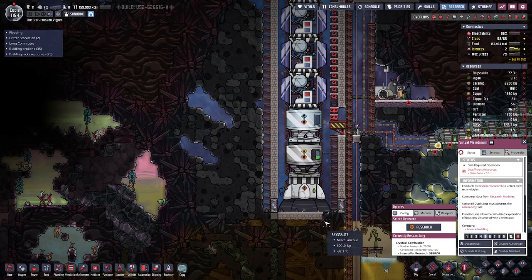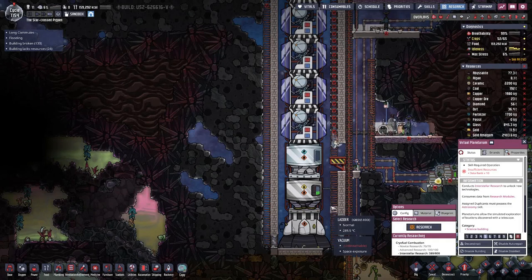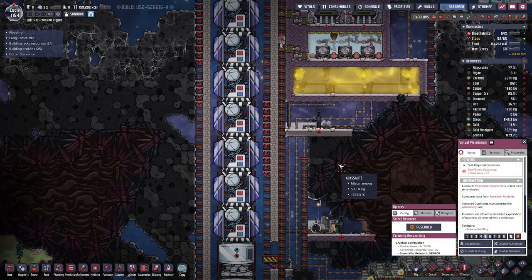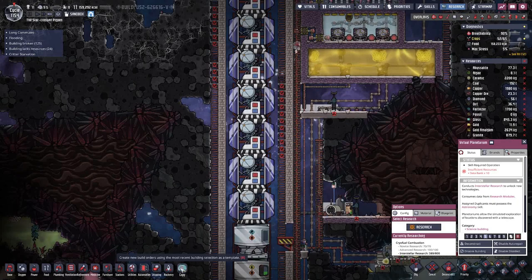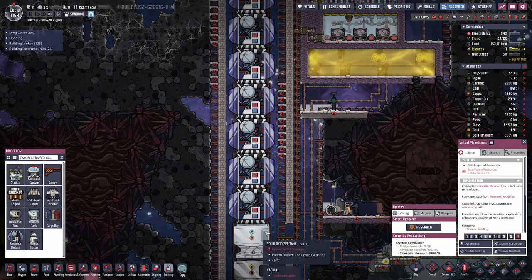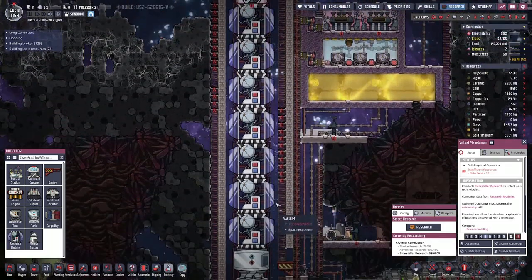We have to send up some more rockets because we need more research, and we also need some materials from outer space - more precisely we need fullerene so we can have super coolant, and we need resin in order to produce insulation. But I think first let's focus on the science, because if we add a cargo bay that adds a lot of weight to the rocket, so we need more fuel to get to the same asteroid. So let's try to get all the research done, then we can shrink down the rocket a bit.